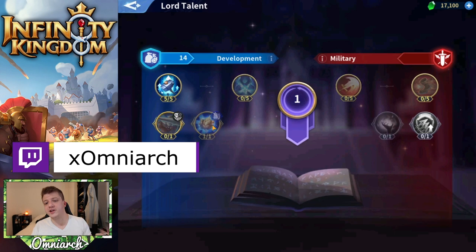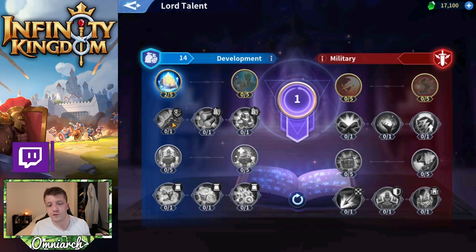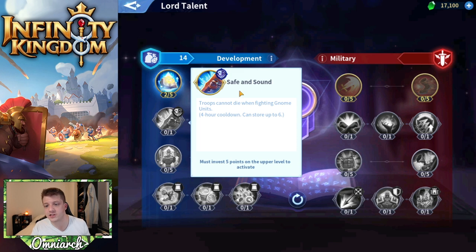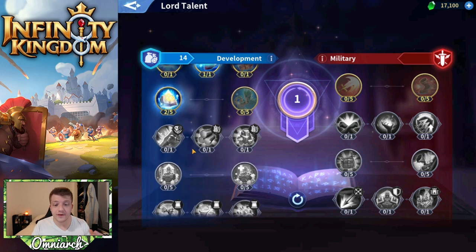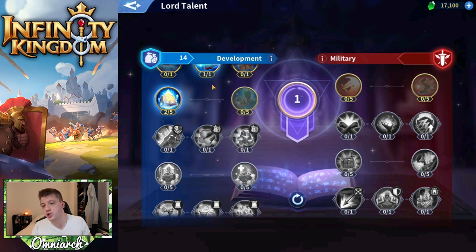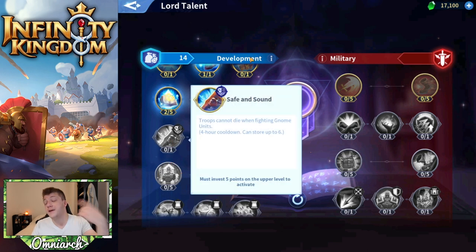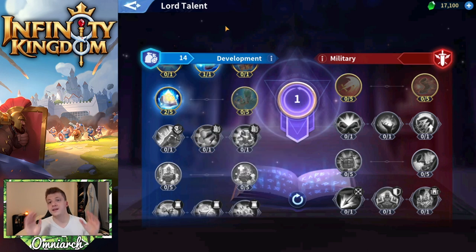The good news is that there is a way to mitigate this, and that comes in the form of a talent. You get new talents by increasing your Lord level, which happens passively over time from doing daily events and main quests. I'm Lord level 19 and I have one talent I can spend. If you come down the development side of the talent tree, there's one called Safe and Sound — it says troops cannot die when fighting gnome units. This is a really solid one to pick up if you're going to be grinding gnomes a ton, which you should be.